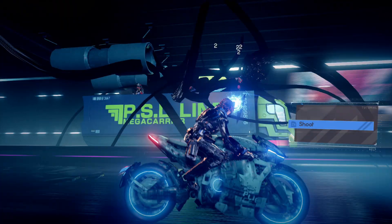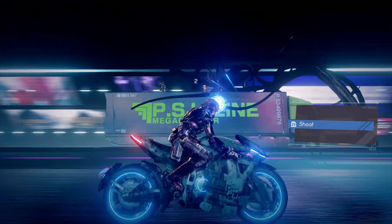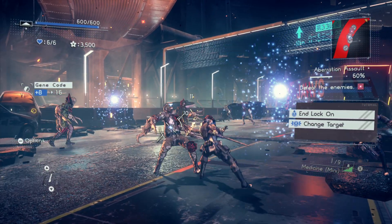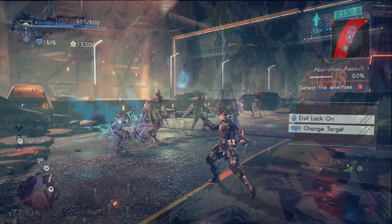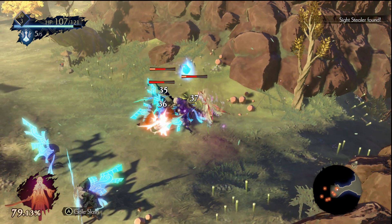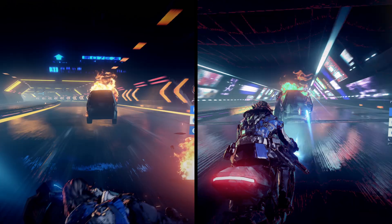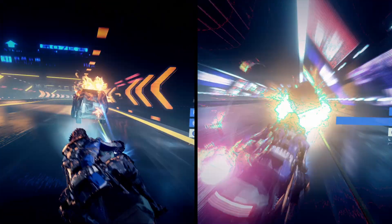There was also an update to how Yuzu handles certain textures, which improved performance in Astral Chain immensely. Frame rates do dip quite a bit even on high-end systems and there are some random crashes, but this game is looking much closer to being considered playable. A new setting has also been added for anisotropic filtering, which does a great job of smoothing out the models in some games, although using this feature may impact performance and it may cause some graphical glitches in certain games, like you can see here.